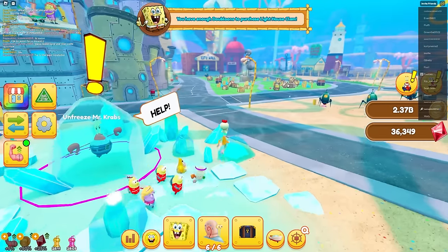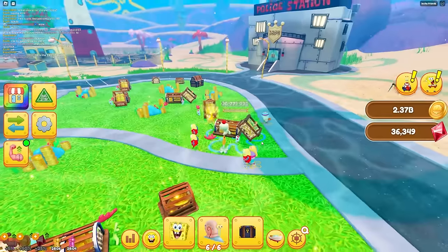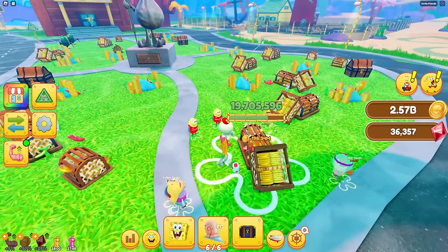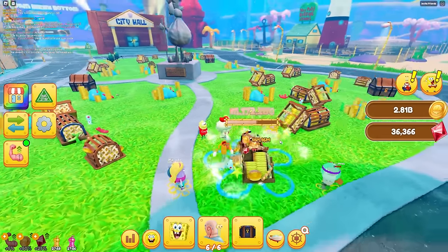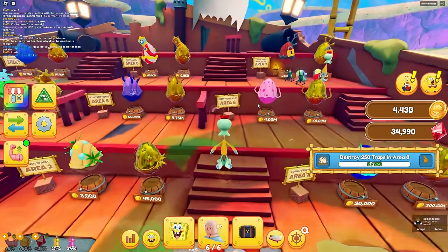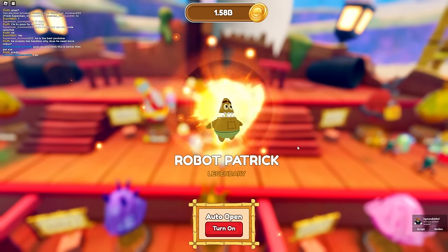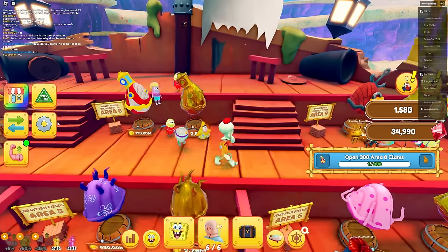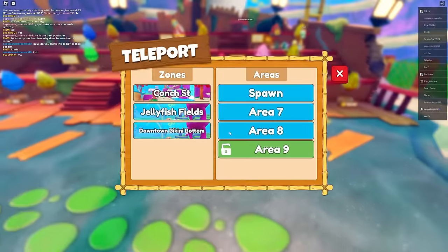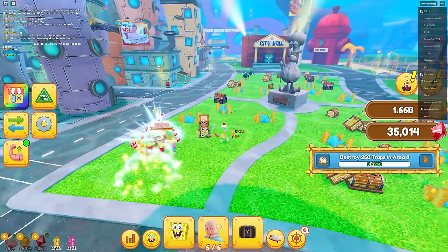The maps in this game are actually sick. We got 'Unfreeze Mr. Krabs' - you unlock his morph but you gotta do a lot of quests. I don't need that because I'm already super op. My pets come over here and break everything. I have three billion and the egg was only 2.85 billion. I just got a legendary - Robot Patrick! 500k stats, that is absolutely insane!